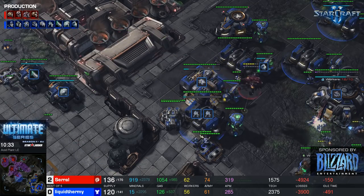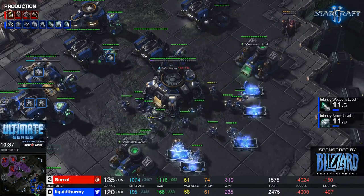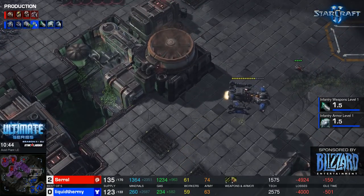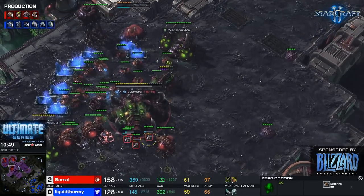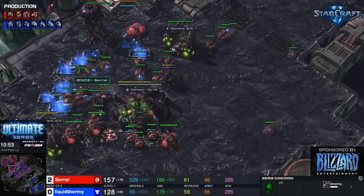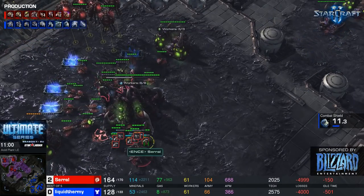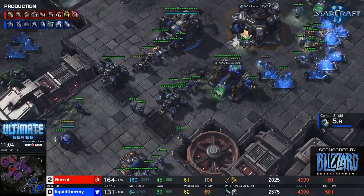Here comes the overseer to scout — it'll see the bio — and this could be upsetting for saril: 'You can't just switch to bio whenever you feel like it!' But look at the BCs doing their job as guard dogs, forcing units back. Saril is investing in a spire and making 12 mutalisks — but mutas are not very good versus BCs. Two battle cruisers take forever to kill, they can just yamato and teleport out.